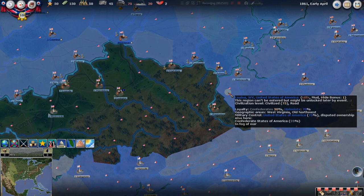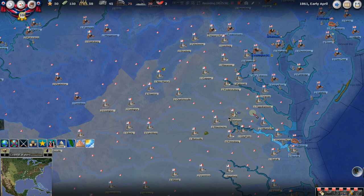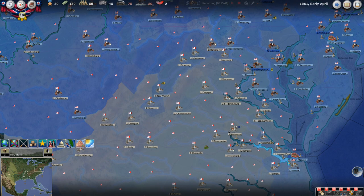Civilization level: civilized 75 with a road, meaning we can pass through this region more easily, and it also produces more since it's civilized. This region can't be entered because we haven't declared war yet. What I really wanted to get to is loyalty: Confederate 30%, Unionists 70% — this is hostile territory. As you get into regions that aren't friendly to you, that can cause problems with retreat or supply.